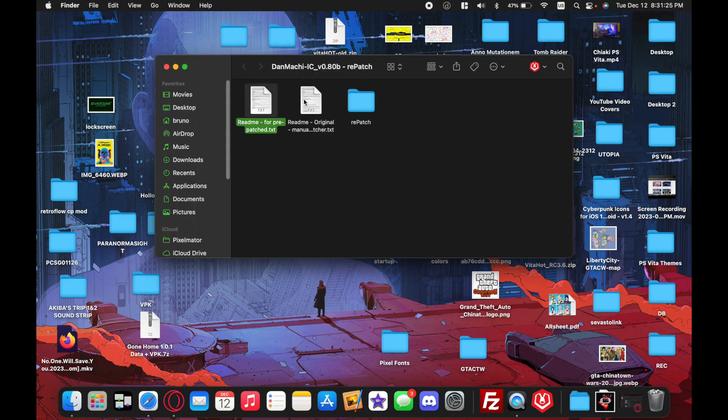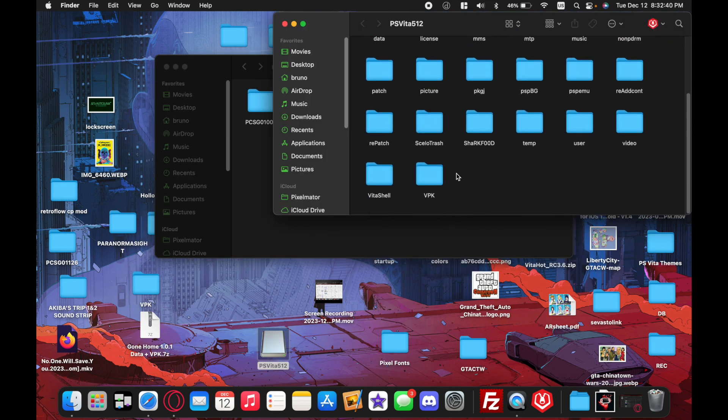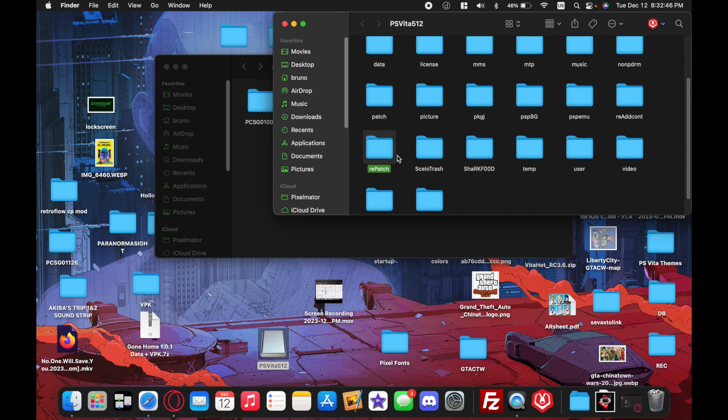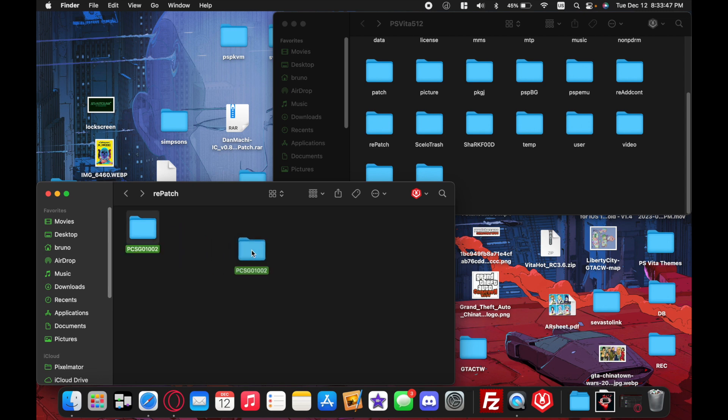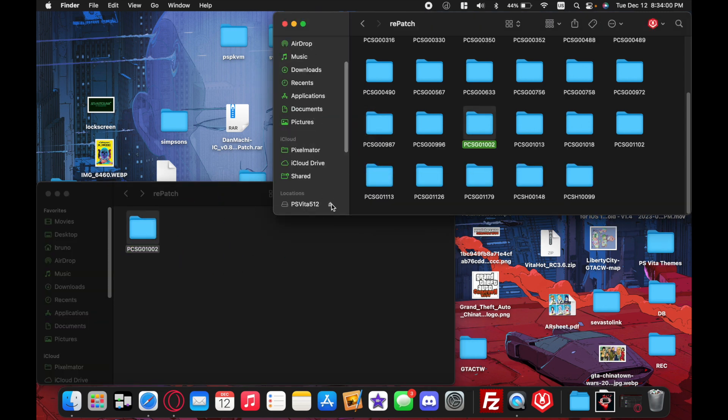Once you're done downloading the English mod, extract it. You'll see three files: a readme for pre-patch, a readme for the original manual if you want to patch the game yourself, and the rePatch folder. Inside the rePatch folder you'll find the game code PCSG-01002, which contains our English mod. Next, plug in your PSVita, open your PSVita drive, and navigate to the rePatch folder. Remember, patch and rePatch are two totally different folders — we're transferring to rePatch. Drag and drop the English mod to the rePatch folder on your PSVita.